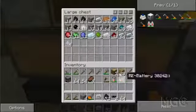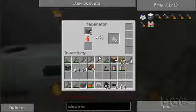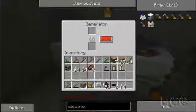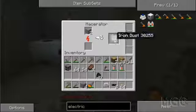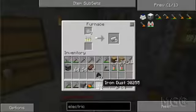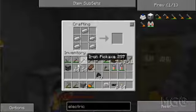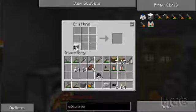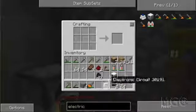The generator is doing alright but this macerator is using a lot of my coal — just for about seven iron. I'm going to have to upgrade that sooner or later. I can make my iron furnace now — just like so — and I need two redstone; we should be set for our electric furnace.